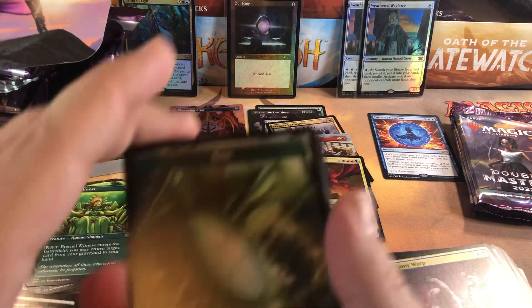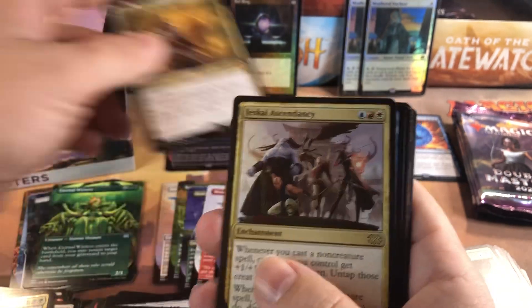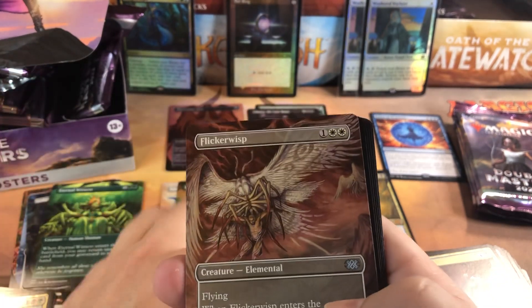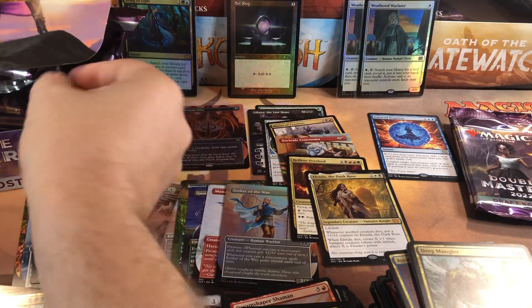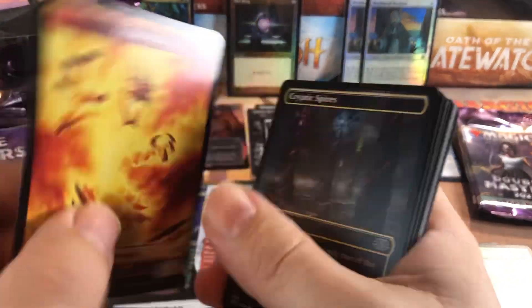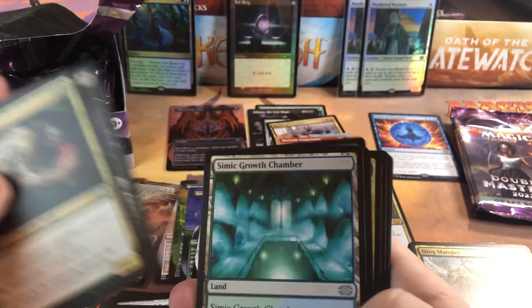I don't think this set is going to drag the values down as much on all the cards. Some of the ones that are getting their first reprint, it's going to drag the value down because now there's going to be a lot more supply. But for the most part, Linvala the Dusk Rose for a nice mythic again, and a full art Flickerwisp - that's a pretty card. I don't think it's worth anything but I don't know why they keep reprinting Flickerwisp. Flicker decks are becoming a little more popular now so maybe it'll find a little resurgence.